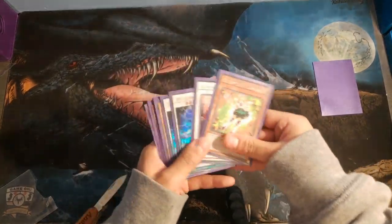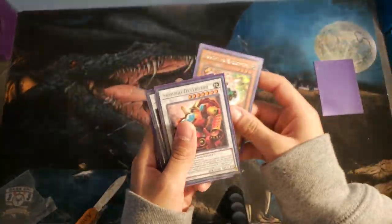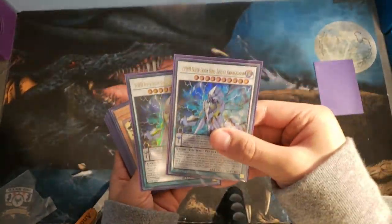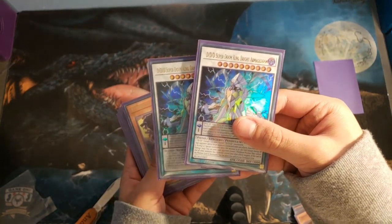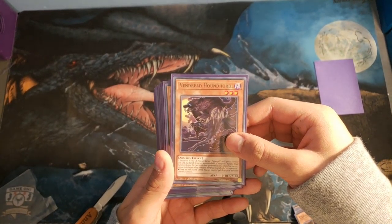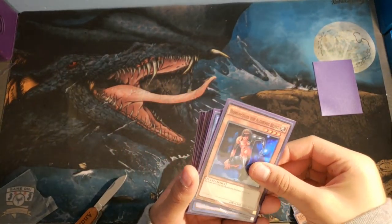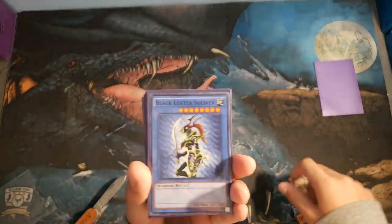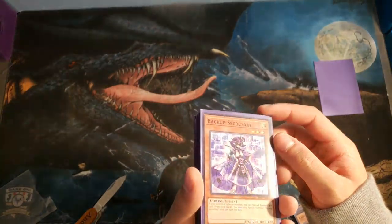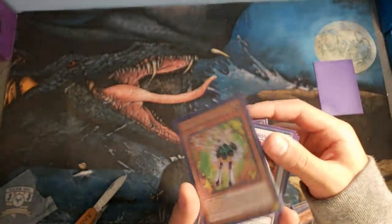Now let's go over all the cards. First we have a Trickstar card. Next we have Samurai Destroyer and we have two. DDD Super King Bright Armageddon - pretty awesome, basically like $50 each, at least that's what Richie said. Vendred Hound Horde. Next we have Humunculus the Alchemic Being in a holo - basically our first and last holo of the packs. And next we have Black Luster Soldier, a classic that I wanted to keep. Definitely awesome. Backup Secretary in a star foil. Next we have the Legendary Fisherman, Joey Wheeler's card, in the same way. And that is all of them.